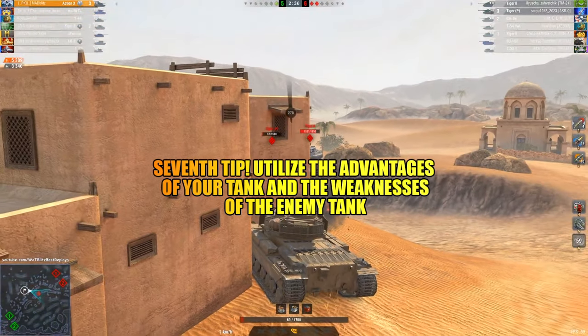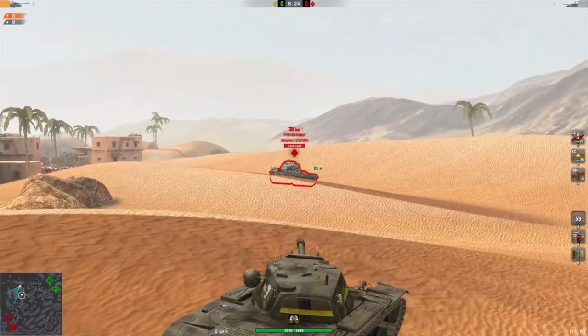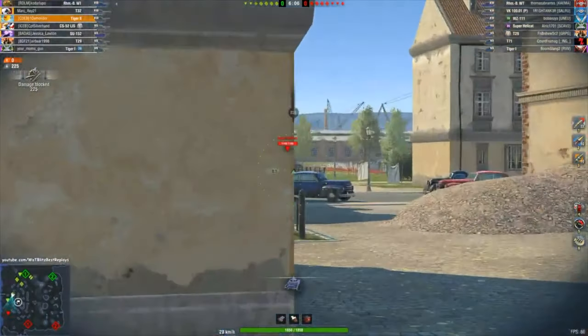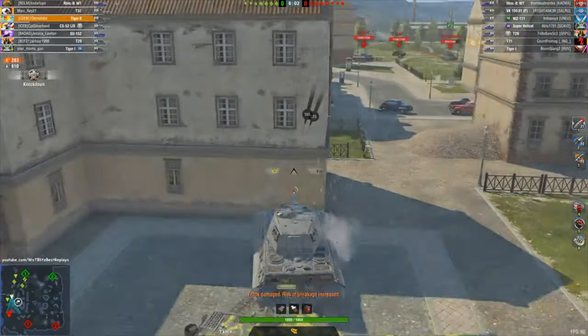Seventh tip: utilize the advantages of your tank and the weaknesses of the enemy tank. If your turret has good armor but your hull has poor armor, you should focus on playing from the turret. Similarly, if you have good armor but low speed, you should stick close to your allies and be on the front line.